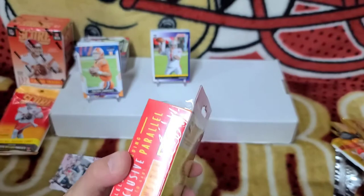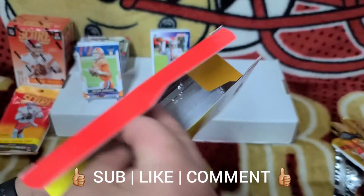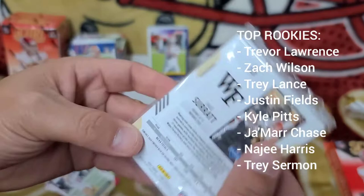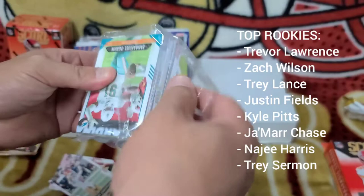Like I said, the hanger box has purple parallel exclusives. Here we go — here we have purple: Trey Lance, Trevor Lawrence, Justin Fields, Zach Wilson, Lamar Jackson, a wide receiver, and Kyle Pitts the tight end in the pack preview. Let's see if we get those purple parallels.